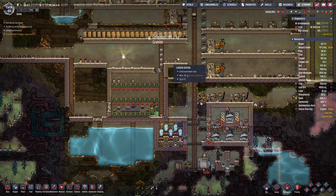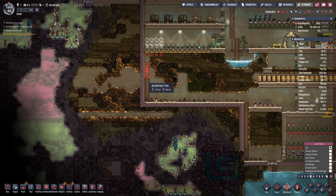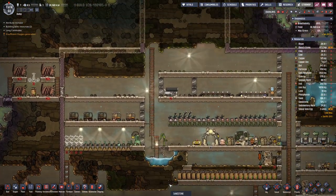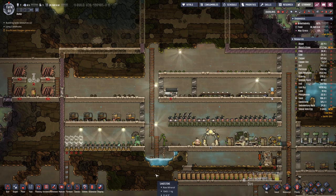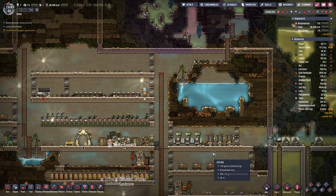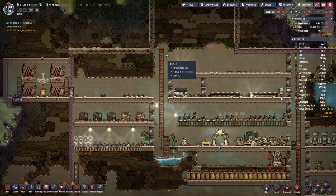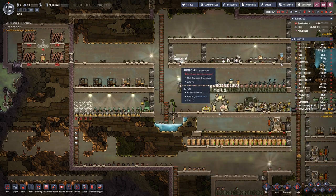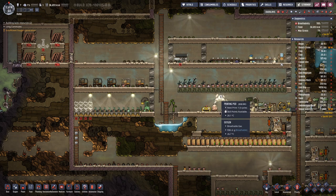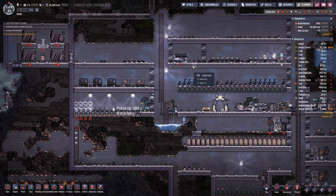We don't need these ladders anymore. We can also get rid of those over there because eventually we will have another farming floor below that one. Calories are rising quite nicely. We could even improve that by processing our food and get more out of it, but that would also require power that we do not have at the moment.